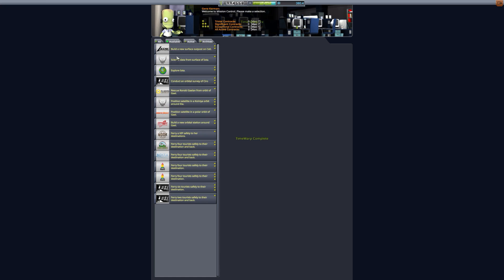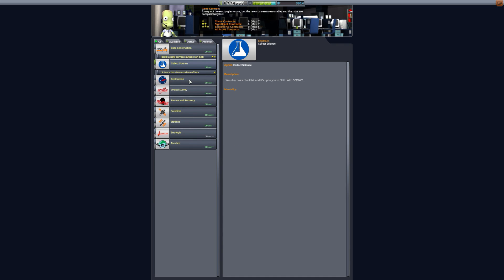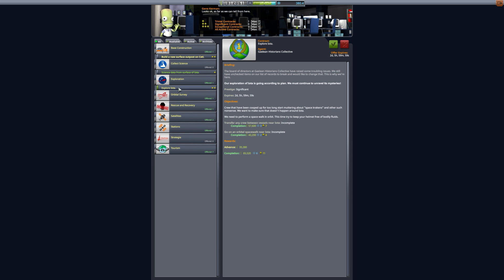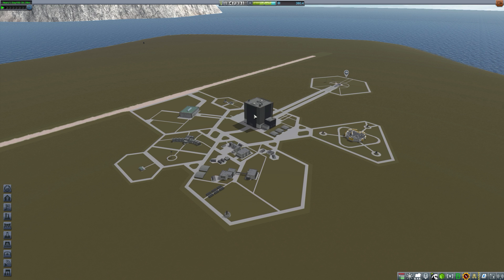We'll leave the facility and head into mission control. You can see there the mods allow us to pick up a few other IOTA missions — we'll grab that science data from the surface of IOTA, and we'll explore IOTA as well. The Strategia mod gives us a higher probability of picking up IOTA-based missions when we have that particular contract unlocked.